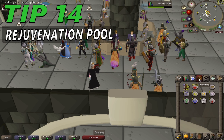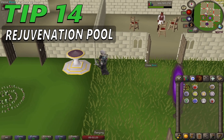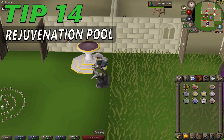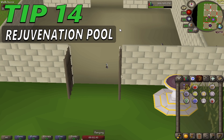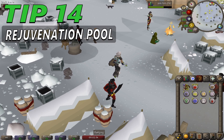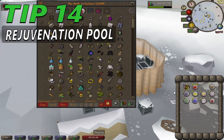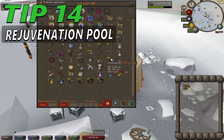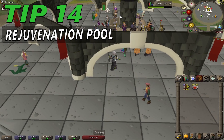Tip 14: Rejuvenation pool. The best option in-game is to use a rejuvenation pool after bossing, PvP and other activities where you might get poisoned or have your energy drained. To get a rejuvenation pool you will need at least 82 construction — with the help of boosts of course, like spicy stews and a crystal saw. After a fight or whatever you're doing, just teleport to your house and use the rejuvenation pool — easy as that. Another good addition is to have a teleport like a jewelry box or portals for faster banking.